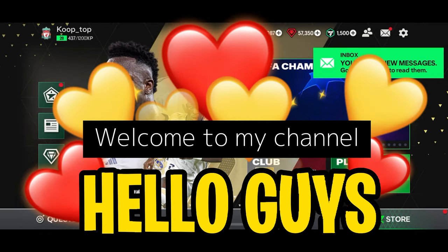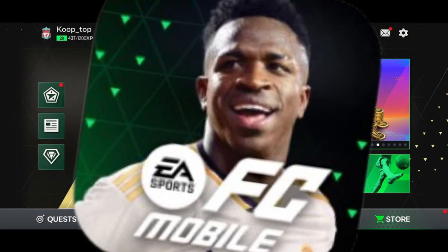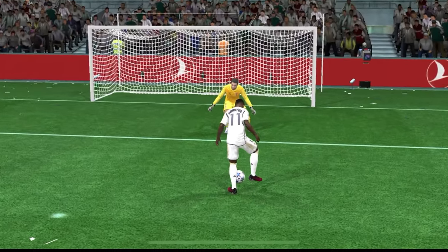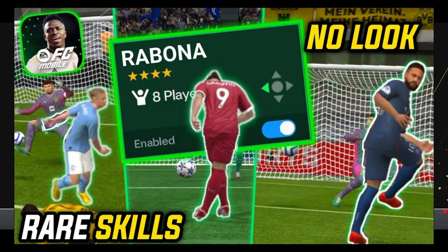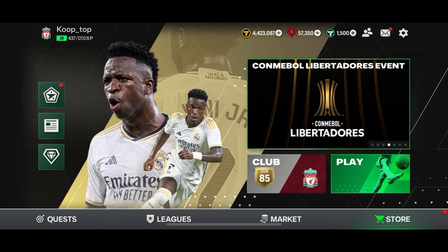Hello guys, welcome back to my channel. I'm back with another exciting FC Mobile video. In today's video, as requested by a lot of you, I'll be showing you guys how to do the scorpion kick. Also, I'll show you guys an easy way of doing Rabona and other hidden skills, since in the previous Rabona video a lot of you were complaining that the trick is hard. So don't worry, I have an easy way for you in this video.